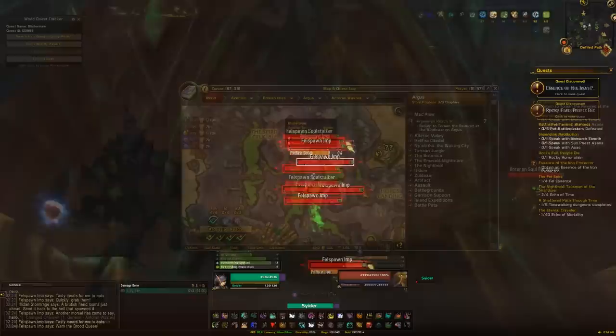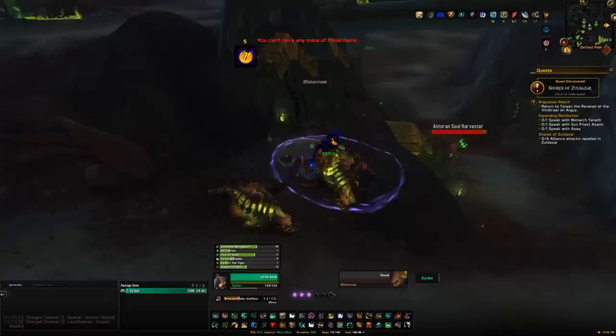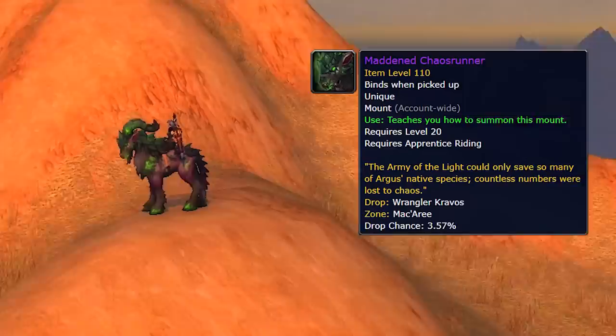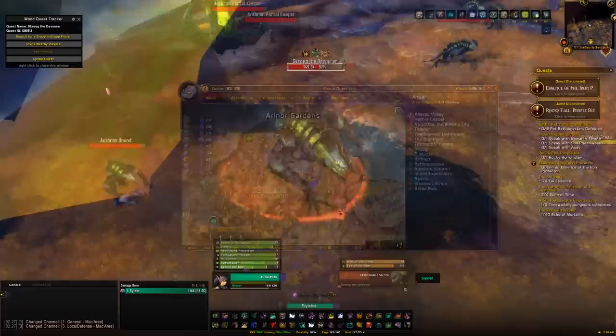The final rare in Antoran Wastes is Blistermaw, dropping the Crimson Slavermaw — not far from Houndmaster Kirax either. Moving to Mac'Aree, Wrangler Kravos has a chance of dropping the Maddened Chaos Runner, the Venomtail Skyfin has a chance of dropping the Lambent Manta Ray, and Screeg the Devourer has a chance of dropping the Acid Belcher. All of these are roughly 3% drop chances and follow the same rare rotation rules.